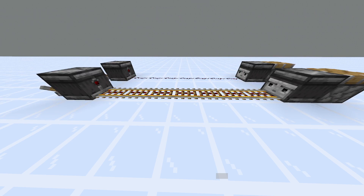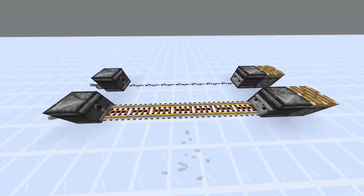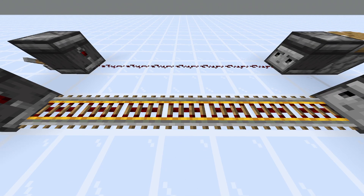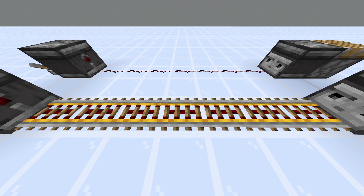What's even the alternative? Those of you watching your screen already realize it's rails — either powered rails or regular activator rails. It depends on which update you are playing and what is easier for you to get, either iron or gold.